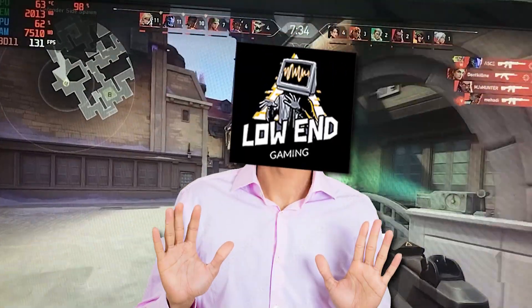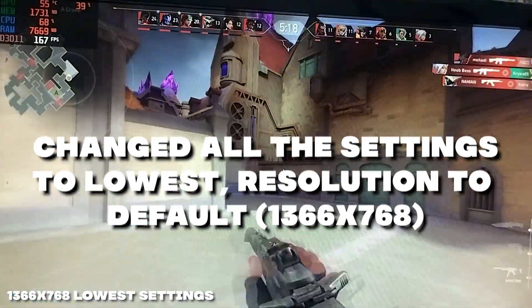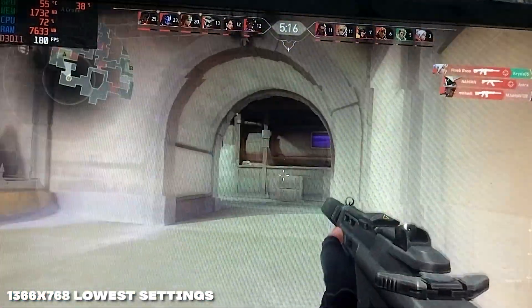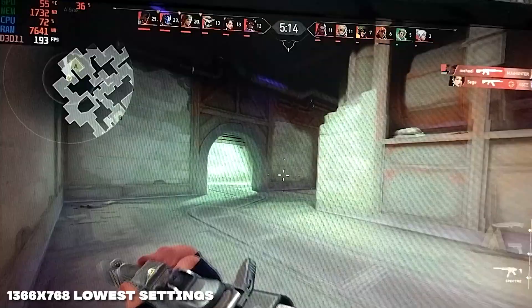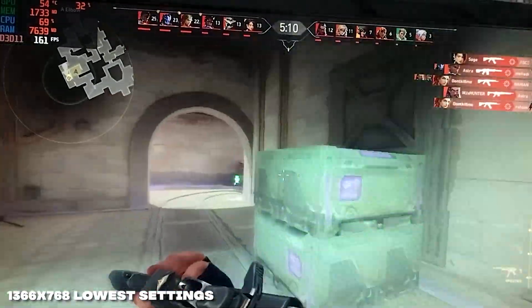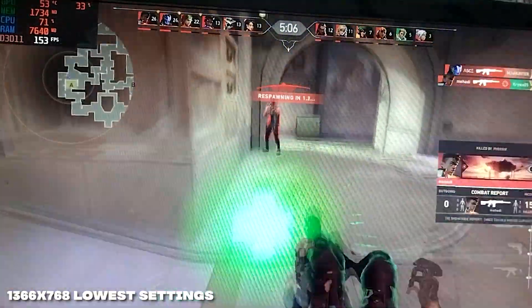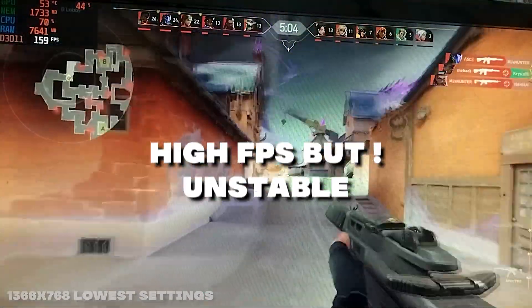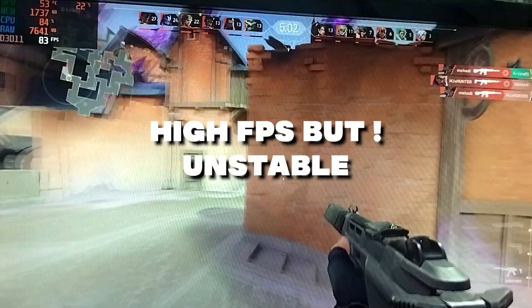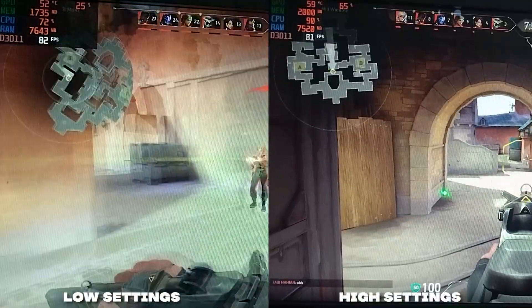Let's try lowering the settings. As usual, we will head into the in-game settings and change them to the lowest possible, as we always do. After the new update, the settings menu is the same as the previous versions with no new options. This is how the game works after changing the in-game settings — the game is now running at an even higher FPS but it was still unstable.